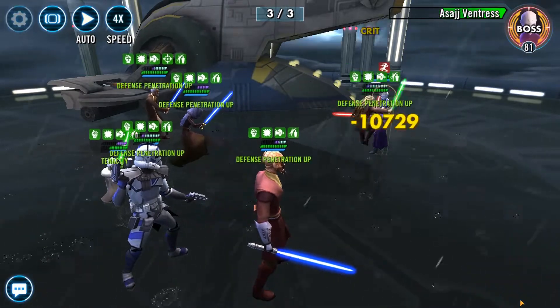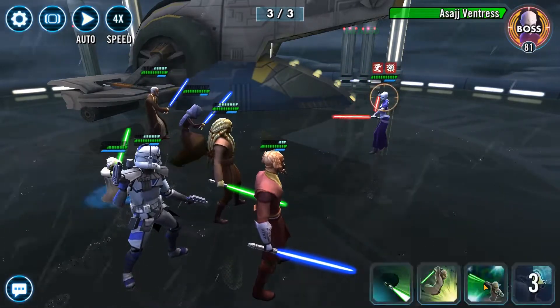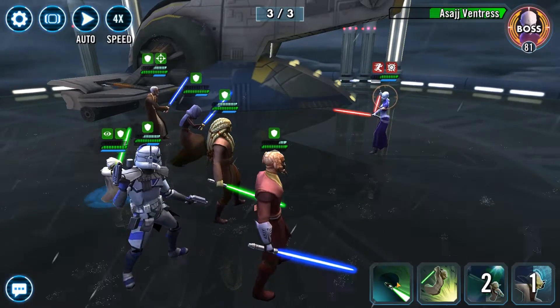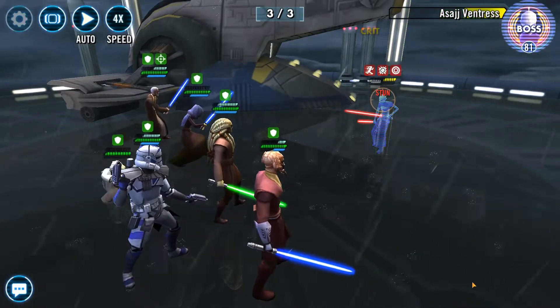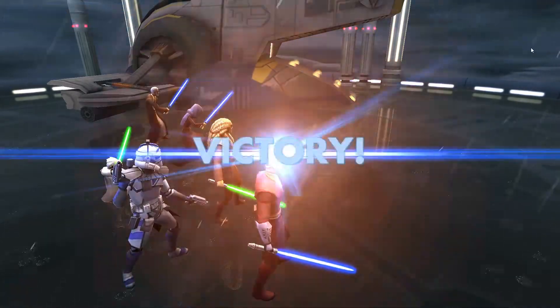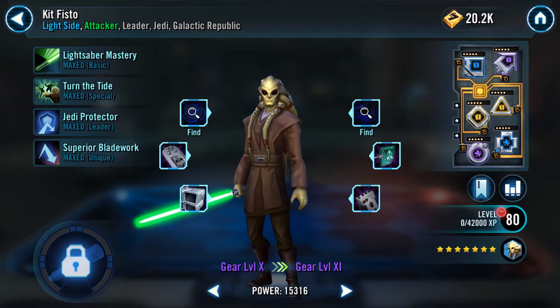That is pretty much my review and guide on Kit Fisto. I just think you should make sure — don't bother recruiting him unless you're going to try and get Grandmaster Yoda, or unless you're starting a Jedi team. That's pretty much it. You just need to max his abilities otherwise he won't do very well.